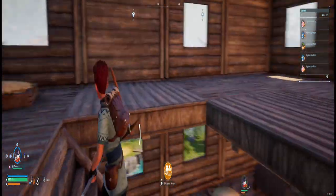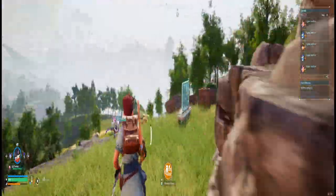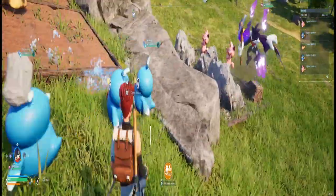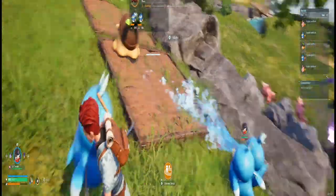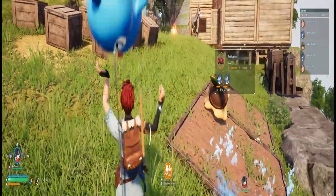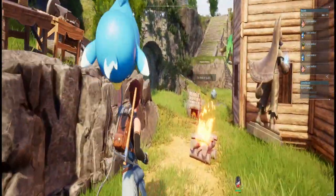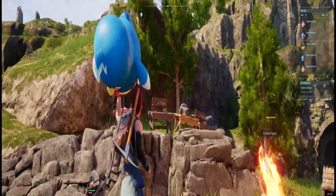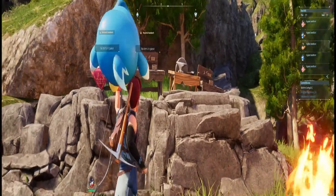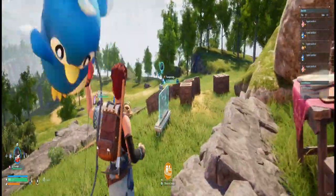Something unique that not a lot of YouTube videos mention is that you can actually carry your pals. They're currently working and you can pick them up and throw them to specific areas where you want them to help. For example, building arrows is tedious because you have to hold a workbench. If they have the handiwork skill, you can throw them there and they'll help you in the production of whatever you need.